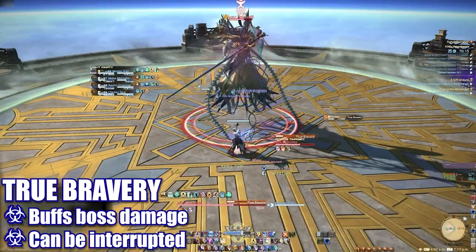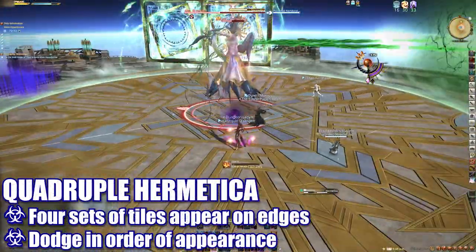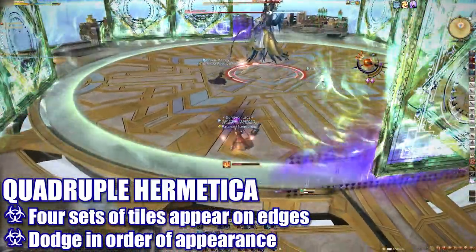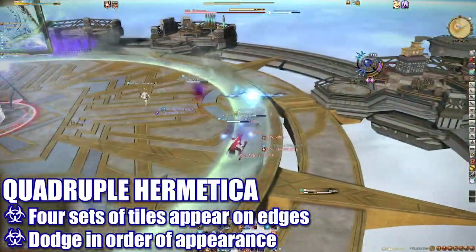True Bravery is an interruptible cast that will buff the boss — interrupt this to avoid excess damage. Eventually, the boss will cast a quadruple Hermetica, and four sets of tiles will appear in a random order around the platform. These will explode in the order that they spawn in, and players will have to pay close attention to the angle of each blast to avoid them appropriately.